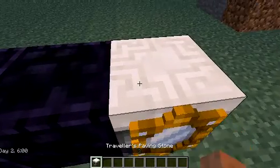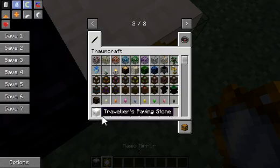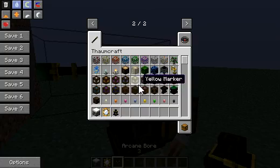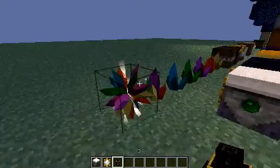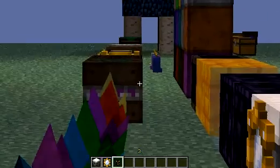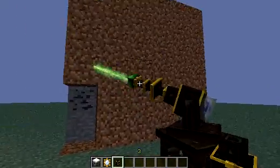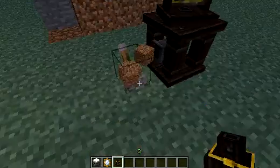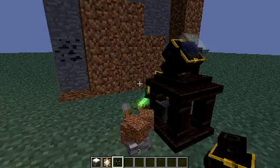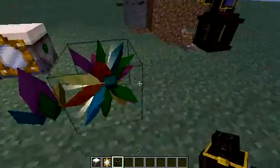Next we have this, which is a traveler's paving stone, found around the world, and a magic mirror which cannot be crafted. Next we have this really cool item right here which is the arcane bar - it's a drop I think, or something you can find around the world. Put it on the table, put the level down, and when you click it you start getting stuff - things will drop out. So even if there's coal, iron, whatever, it'll still drop out - it starts destroying and breaking stuff.